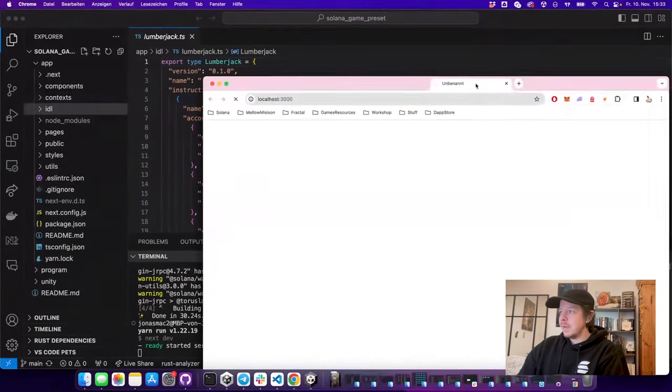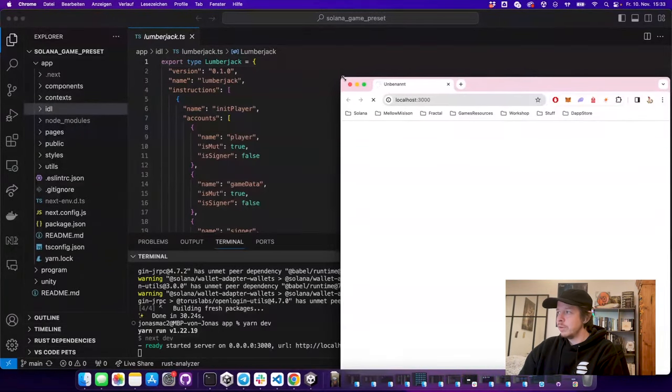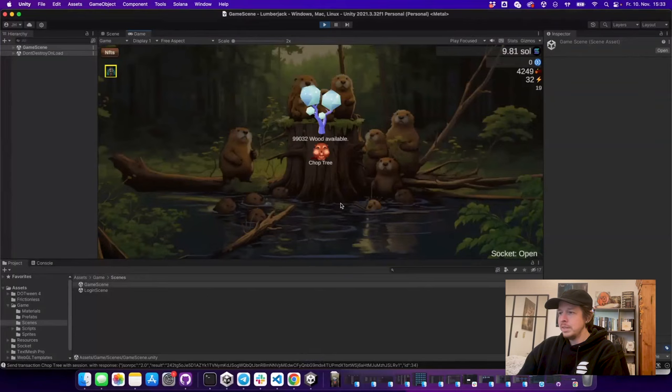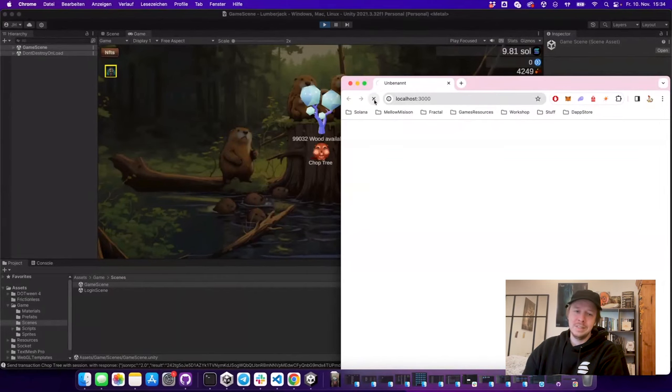So now I start the JavaScript client and put it to the side. I'll show you the nice composability you have when you build an on-chain game on Solana, since both clients — the JavaScript and the Unity client — are subscribed to the same tree account. You will see that when I chop a tree in the JavaScript client, it also updates in the Unity client.